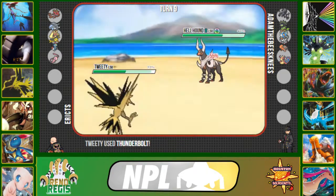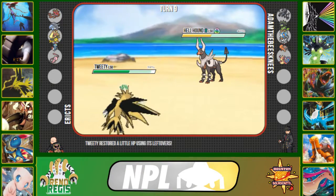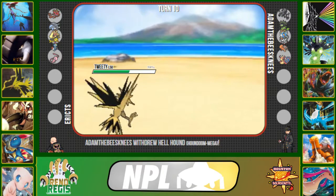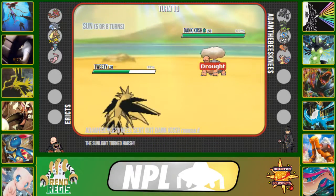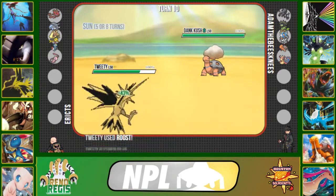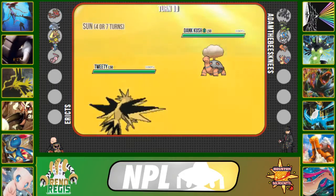I click Thunderbolt, which does a really good chunk — over 50% to the Mega Houndoom — and I can just Roost off that damage no problem. It's looking good for us right now. Zapdos is putting in some of the finest work, and he switches out into his Torkoal to reset the sun and possibly get rocks up.